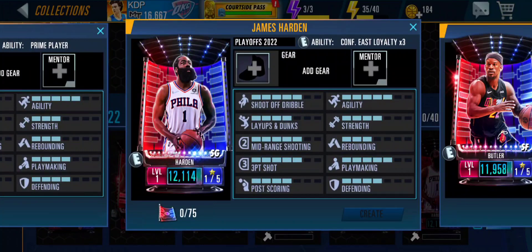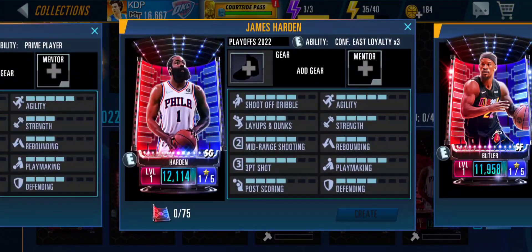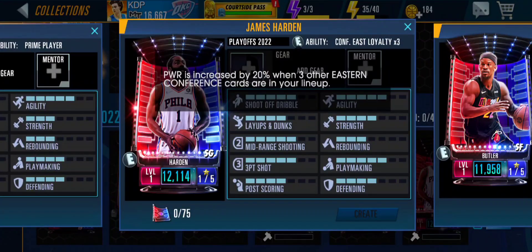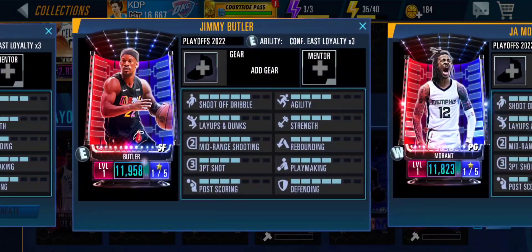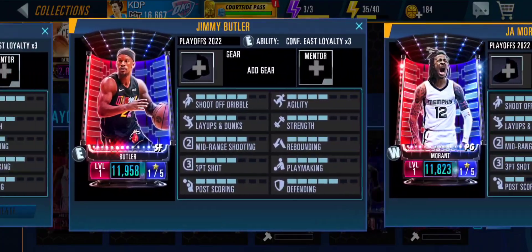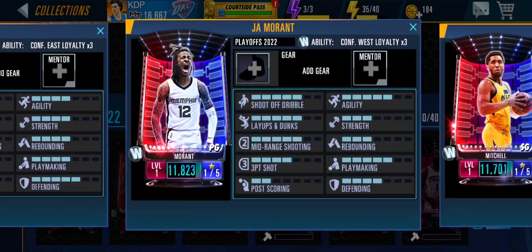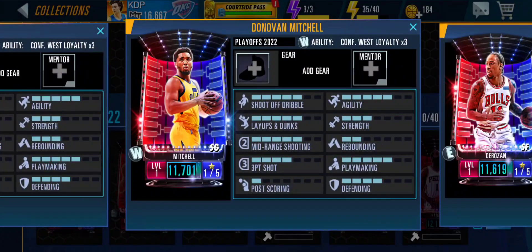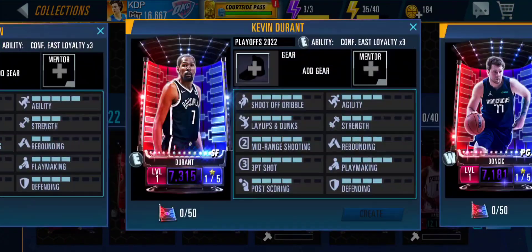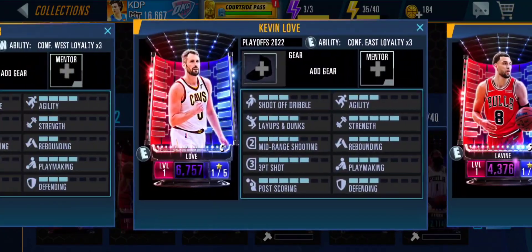Jason Tatum is also a pink diamond, though I'm not a fan of his gameplay. James Harden is our first diamond card with the Eastern Conference loyalty bonus — you need four Eastern Conference cards for that bonus, which is quite a lot. Jimmy Butler also has the Eastern Conference loyalty bonus. Ja Morant has the Western Conference loyalty, along with Donovan Mitchell, DeMar DeRozan, and Kevin Durant as our first onyx.